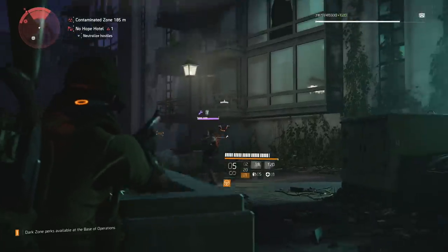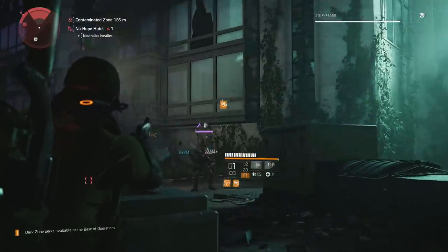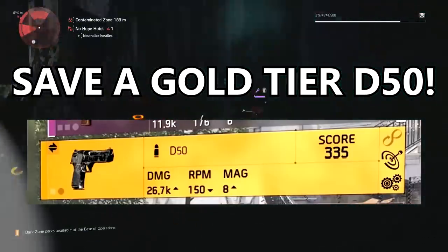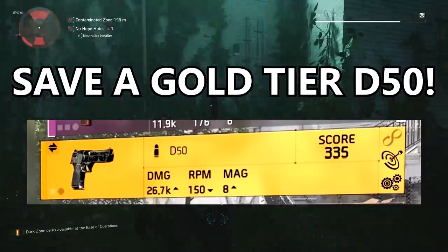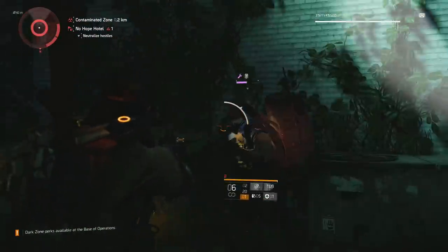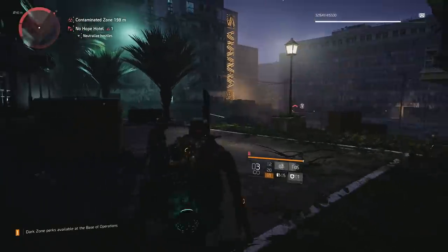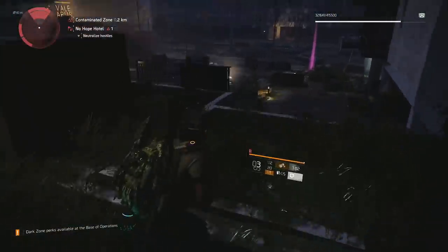Now, step zero before we get started — I want to tell you to keep an eye out for a gold high-tier D50 pistol drop. If you have one of these in your inventory, or find yourself with one, do not disassemble it. We will need it for the last step of this video.